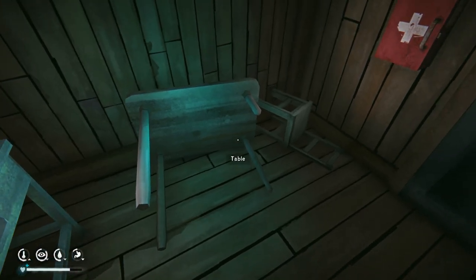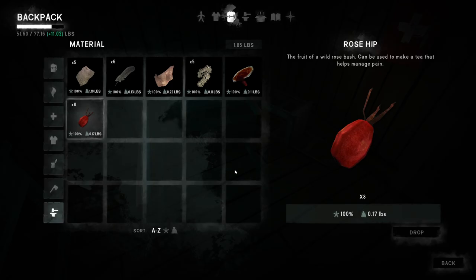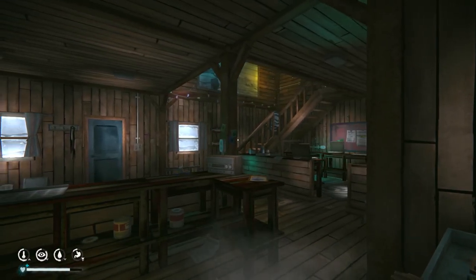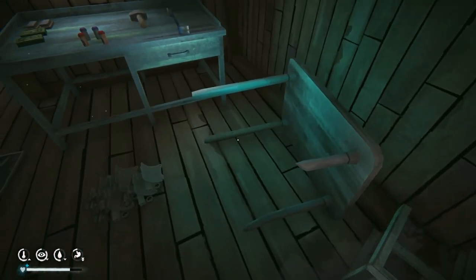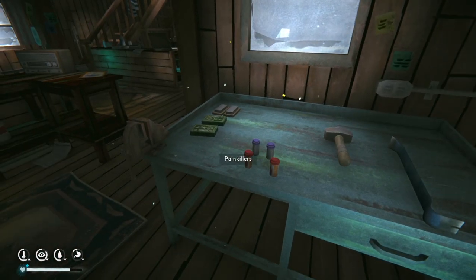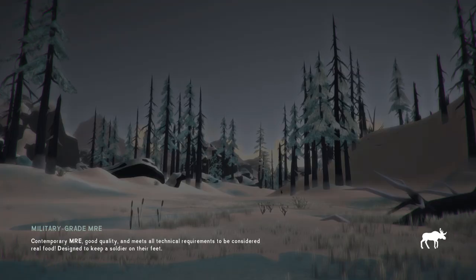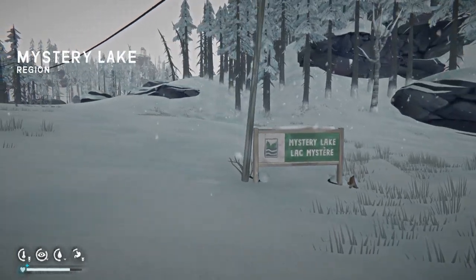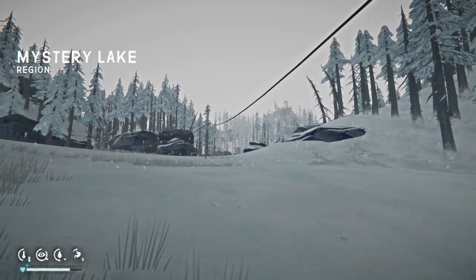That's only seven pieces of scrap here. The rest of it is all in Muskeg, so I don't really want to go gather all the scrap again. So likely we'll go back there, but before we do I want to head to Trapper's, get the hacksaw, and then go around and look for some saplings.